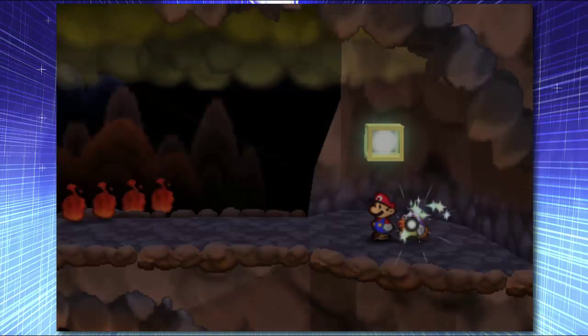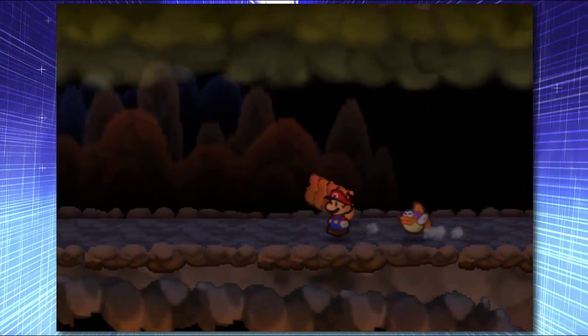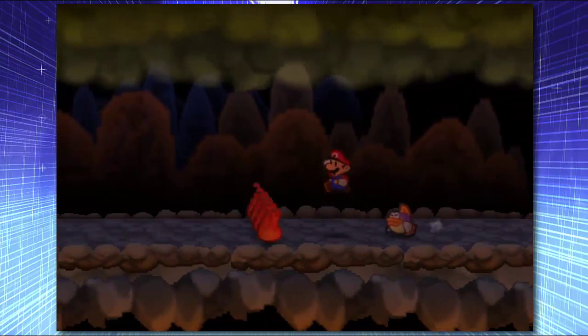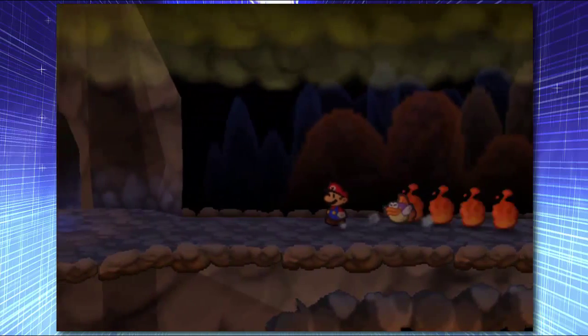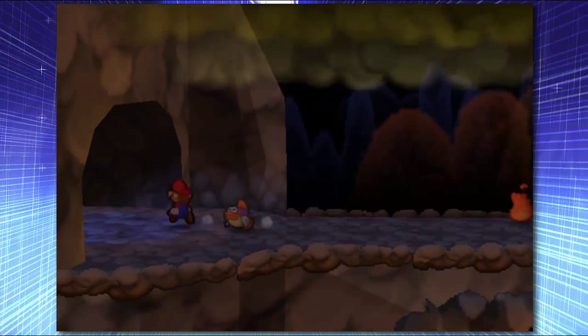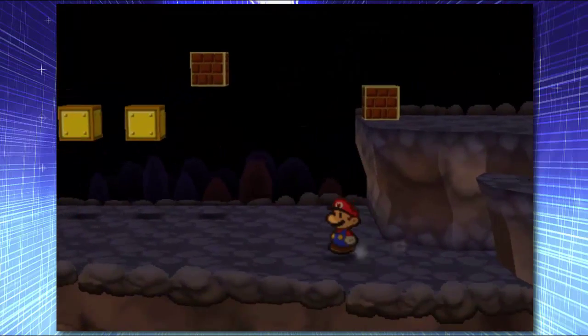Sorry to anyone who's thinking Goombario was the best option. Next time we get an option to upgrade somebody, I'll go with Goombario, but until then I'm just going to stick with Sushi, because I just feel like she's going to be the most useful right now. We're in a fire place, she has water attacks — makes sense, right?